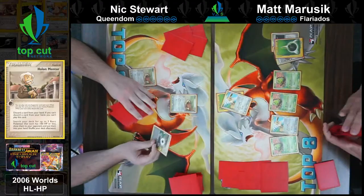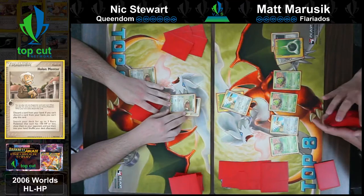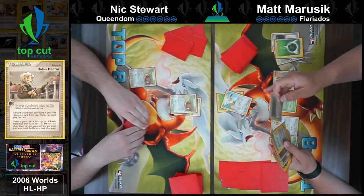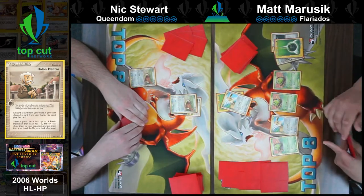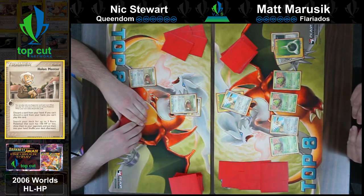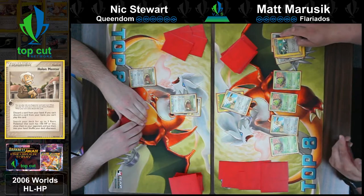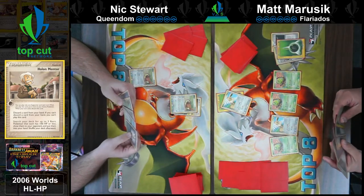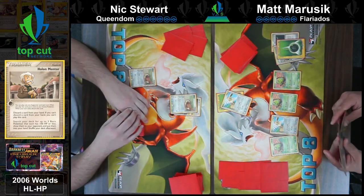Matt's also going to Call for Family for another Spinarak — not the worst play. Then putting an energy on the Eevee. Nick just draws and passes. He probably doesn't need to play much with how slow the game is going right now — might as well save it for the other Flareons.